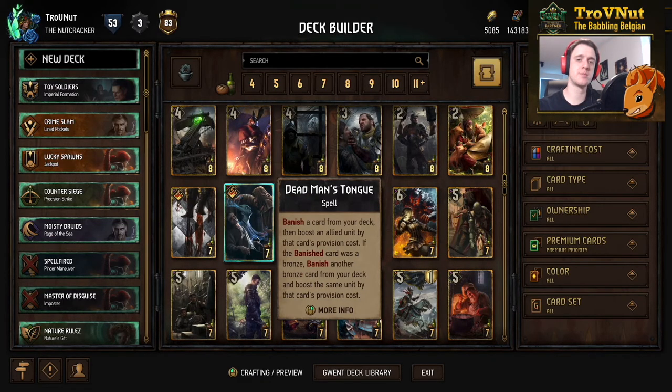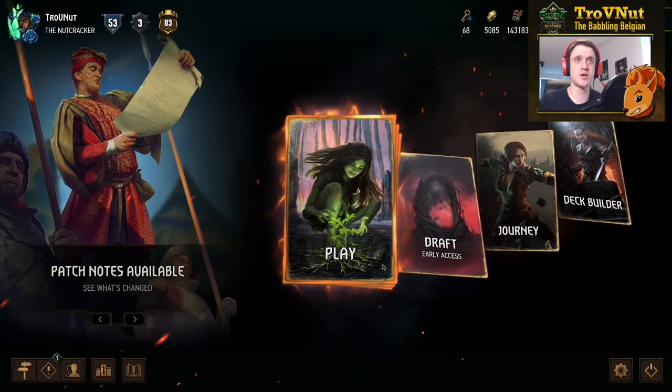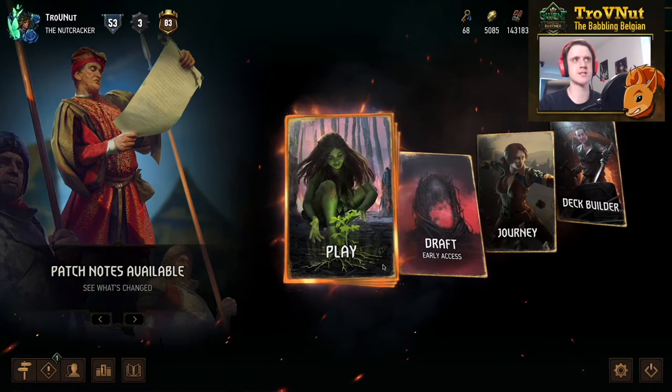There were also a few bug fixes — nothing too notable aside from Man's Tongue, which was bugged before this patch. It showed the owner the correct order of their deck when this card was played, which is of course way too powerful. They fixed it so it now just shows you the deck in a random order. The card itself wasn't otherwise changed, it was just fixed.